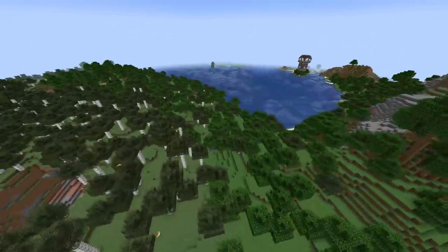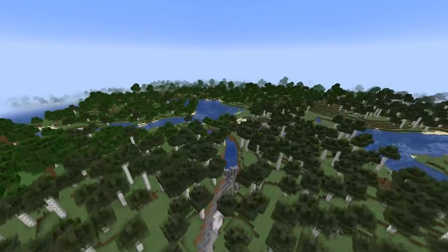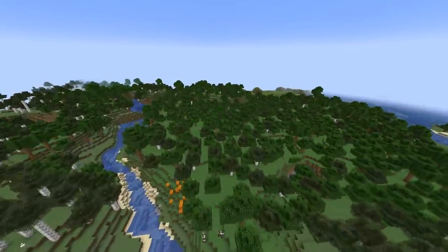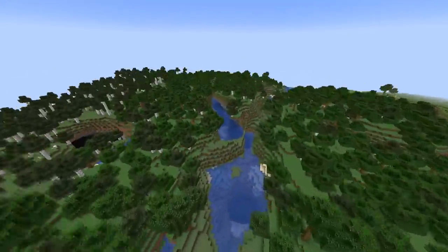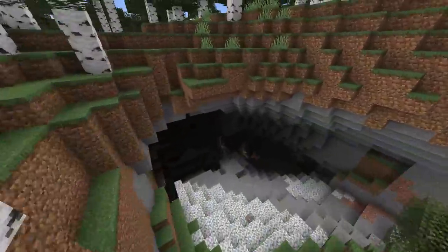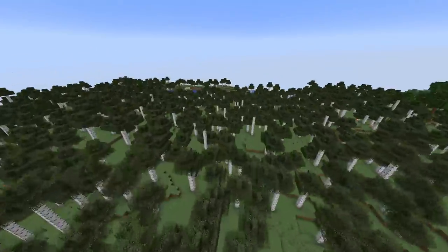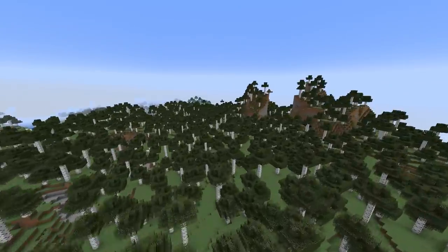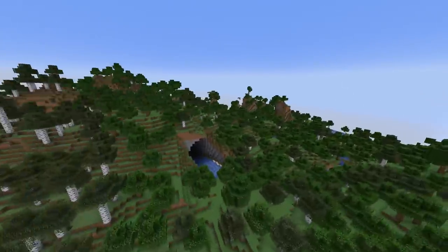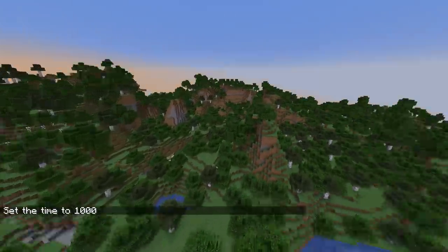Flying around, it's definitely nicer than it used to be — way more interesting than the old terrain — but it's still very vanilla. There are still huge flat areas. There are more hills now but they're rolling hills, not jagged. These features — like the big hollowed-out holes — I think still apply to amplified terrain when generating new chunks. I'm kind of leaning towards staying with amplified.